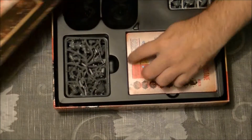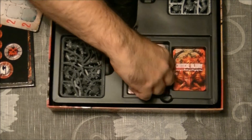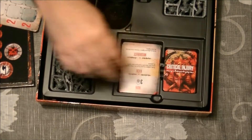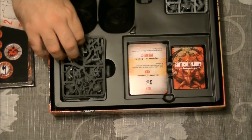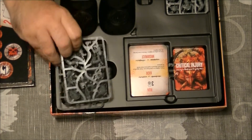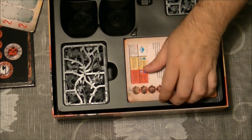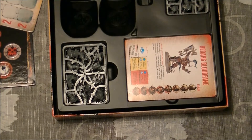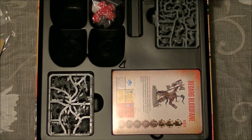Everything is nicely protected — you have no risk of damaging anything. The big cards have their place, and once the tokens are in their pad you can put the tray into the sockets. It's nicely protected. The box form factor looks prepared to hold even more parts, so I wouldn't be surprised if we see some expansions in the future.